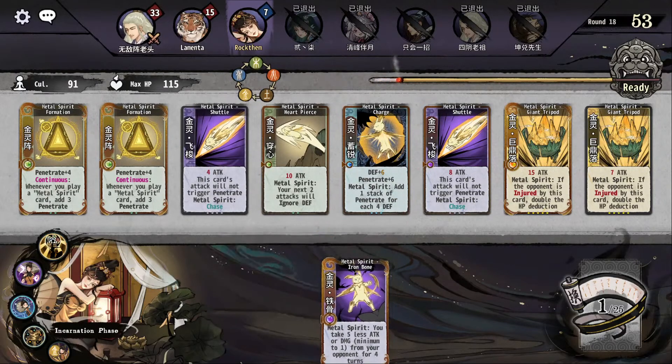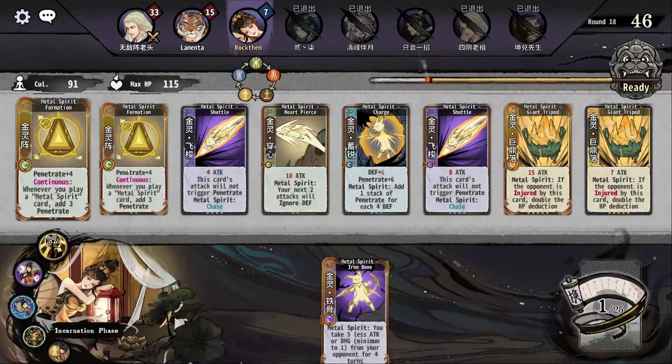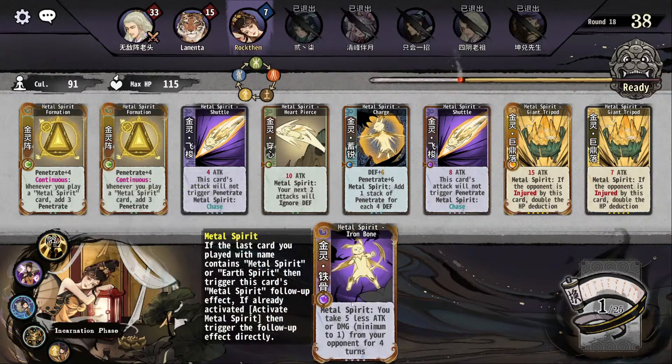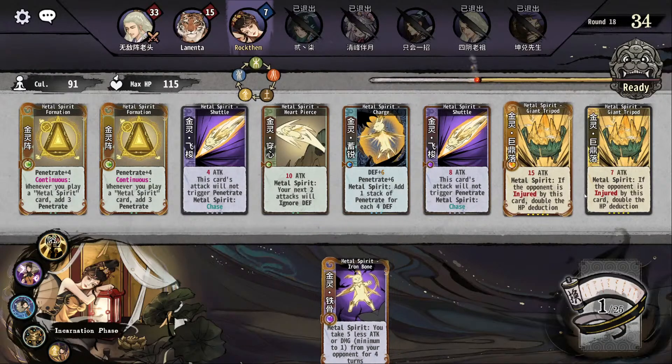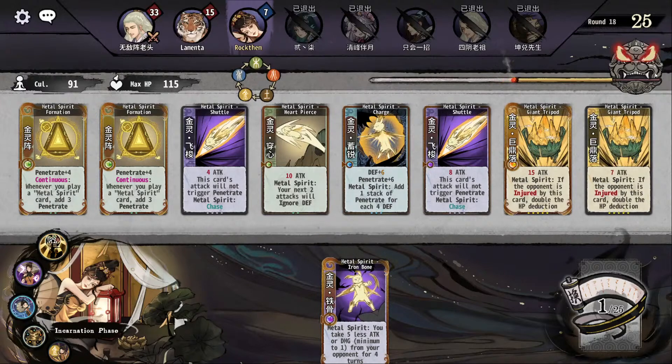I don't think Metal Iron Bone has any spot here — he doesn't deal damage, he just tries to survive long enough. If I play this I add six penetrate to the setup, which is double to 12 damage. Is that worth? I will see.